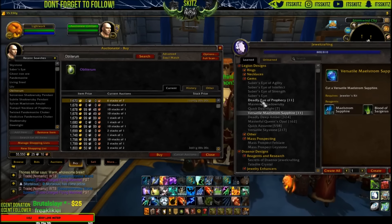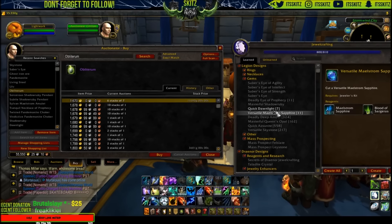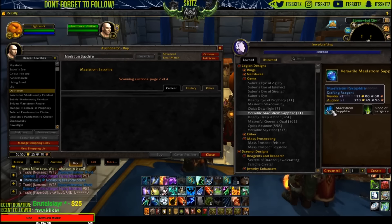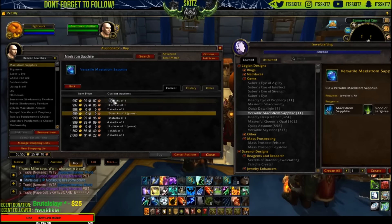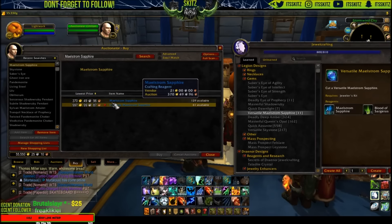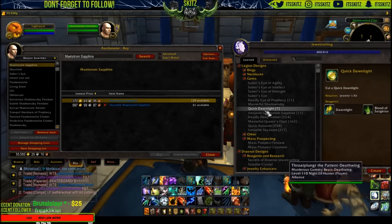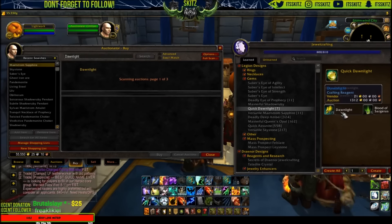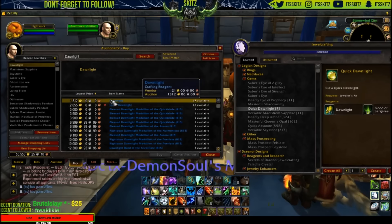All of these gems — from the Saber's Eye to your Deadly Eye, your Masterful Shadow Ruby, Quick Dawnlight, and Versatile Maelstrom Sapphire — all of these require a blood. So if you find these cheap on the auction house, don't be afraid to reset the market. The price difference gap exists just because people are too lazy to craft them, they're out of blood, or they don't have the recipe. So with the add-on Auctionator, I go through my daily progression — I click on just the uncut gem of each, which shows the uncut gem and the gap in price.